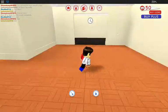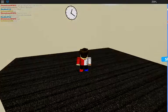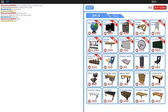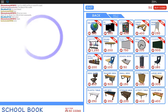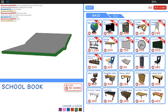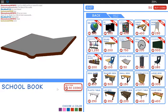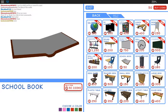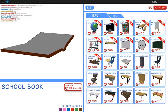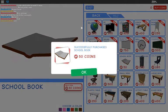Alright, we still have 50 coins, let's go to the shop. I want this book — I'm gonna make it brown. Comment down below if you want me to change the color to brown. I'm buying it — purchase!